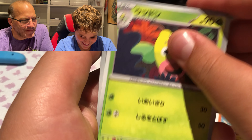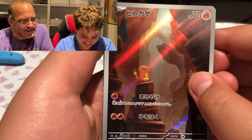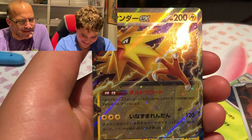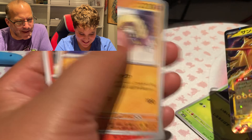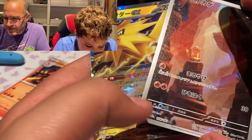First pack pulls: Marowak, Cubone, Weepinbell — oh, good pull! And the Zapdos. Charmander and Zapdos. Is that an SIR? That's an Art Rare in Japanese.